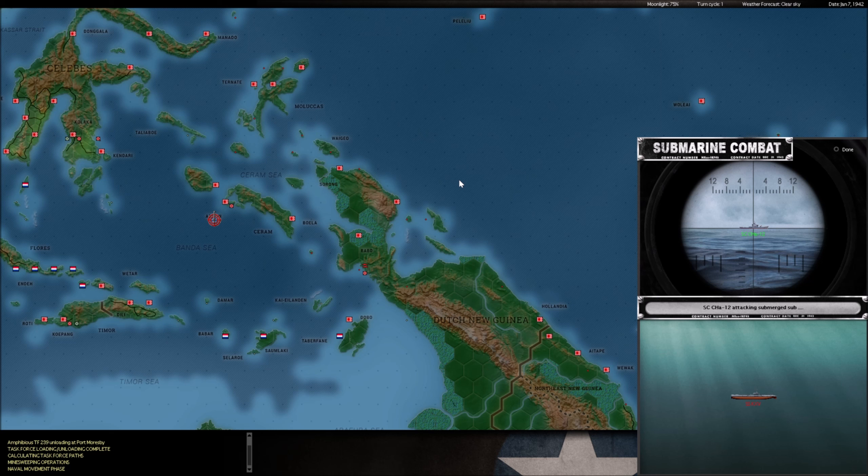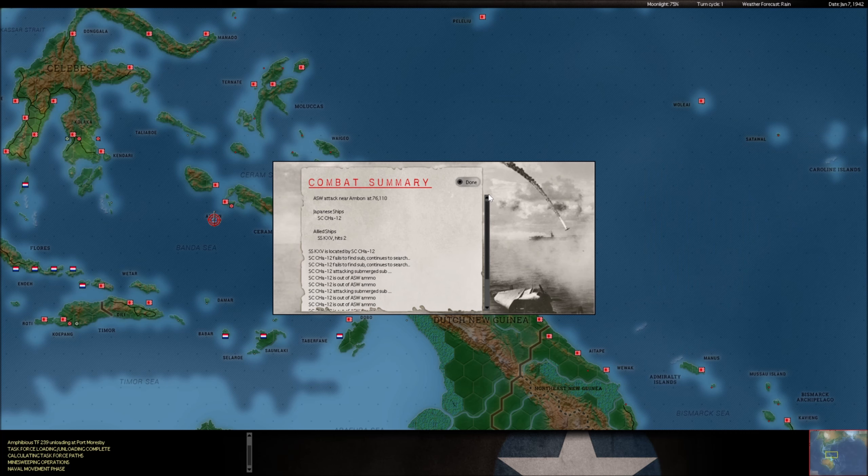This is the K-15, a Dutch sub, hanging out near Ambon. These sub-chasers have these crappy Type 95 depth charges, so if we get a single hit at all, I'd be shocked - in deep water they're not very effective. We got a hit, then another hit. Definitely not enough to sink it, but it might be enough to send it out of here. Two hits, one direct hit. Definitely won't sink it, so even if we see that listed as sunk, I don't buy it one bit. But it might drive it out of here, which is good.